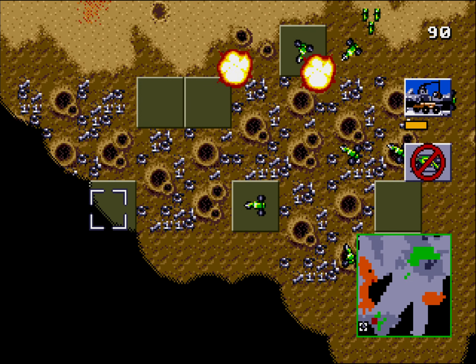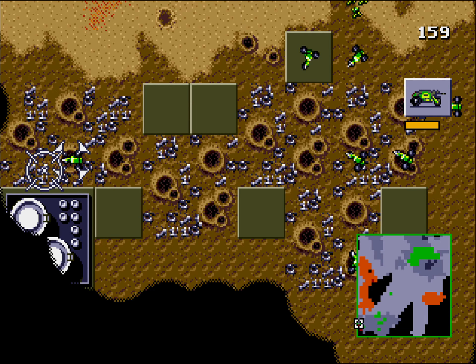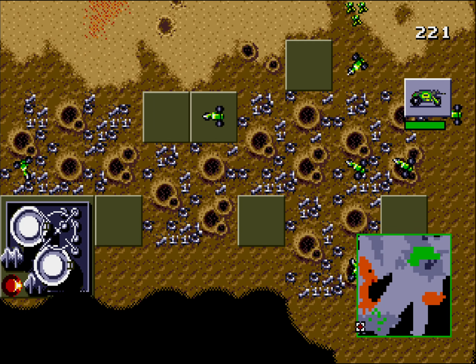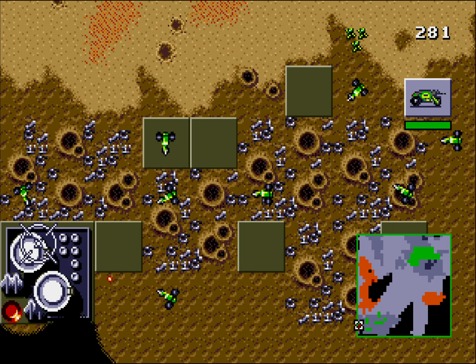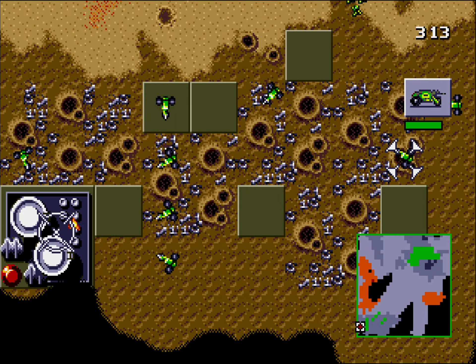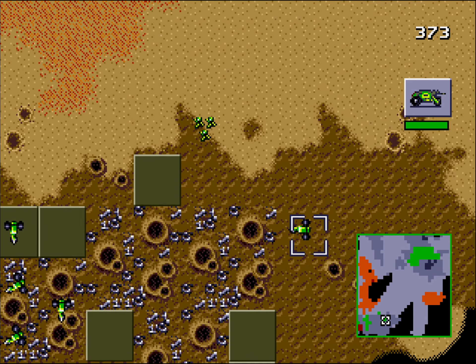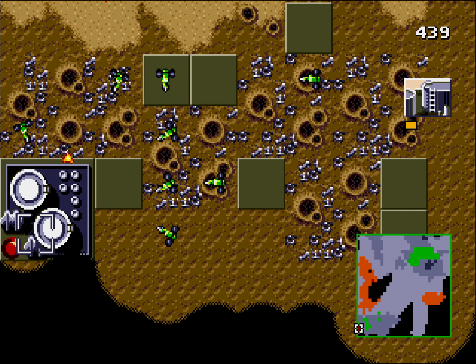Is this the last one? This should be the last. There's still a silo — that's the weakest enemy building, well, the weakest building overall. Come on. And we're done.